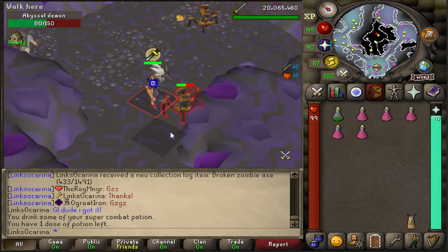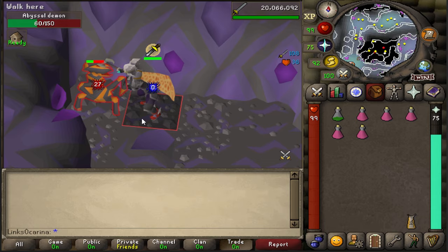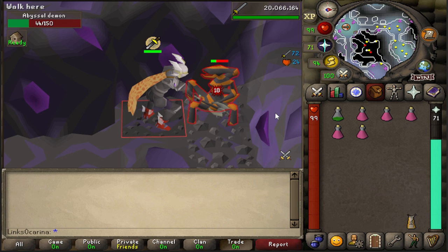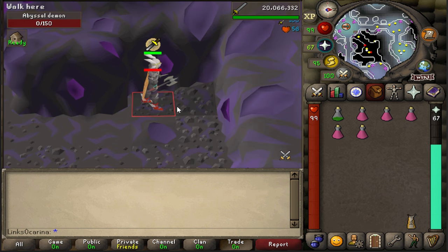It's hitting really nicely — we're in great gear, but yeah, seems like a pretty good little addition. Quite interested to see how much it's selling for in the GE. You can actually trade it once it's fixed, so let's go to the GE, see what they're selling for, and then I'll show you the loot from 500 of these armored zombies.